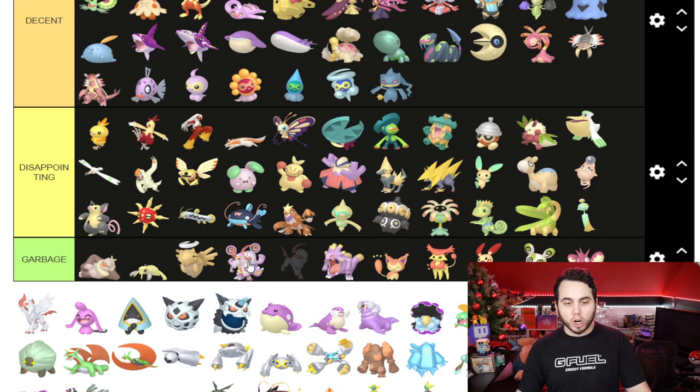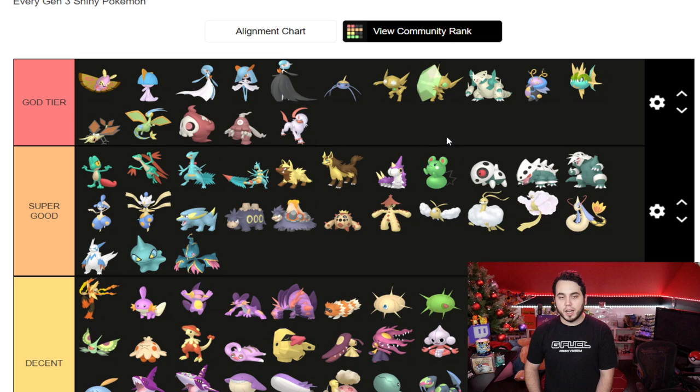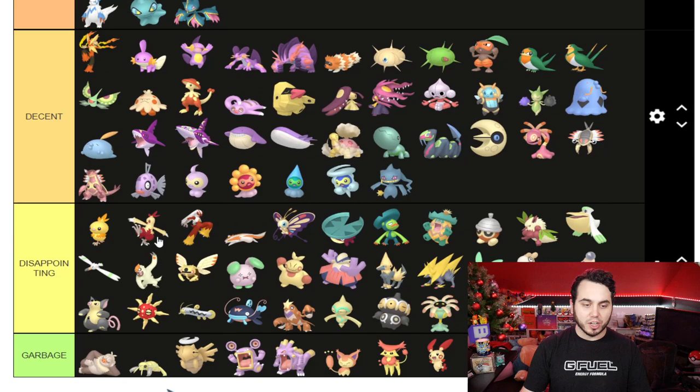Tropius I think is Disappointing, unfortunately. Chimecho as well, not a big fan. Absol — straight to God Tier, you already knew it. Absol, one of the cleanest Shinies of all time. That red and that design — beautiful stuff. And of course, Mega Absol will follow suit, headed right to God Tier.